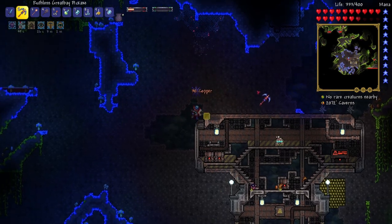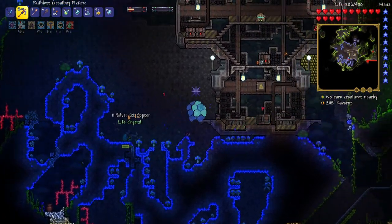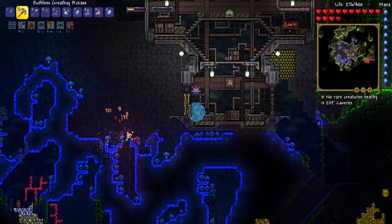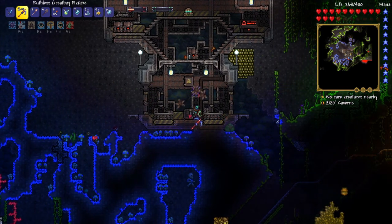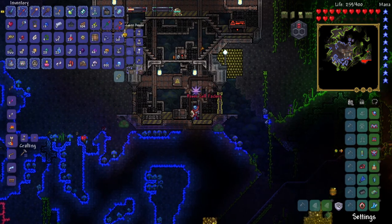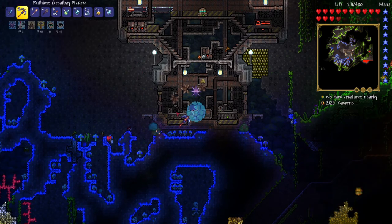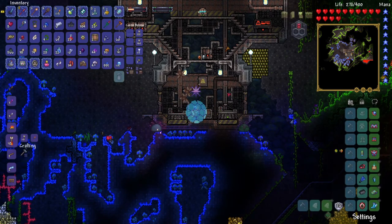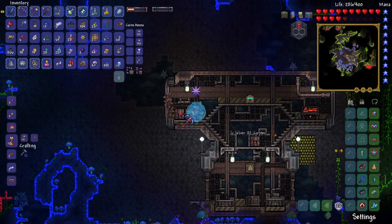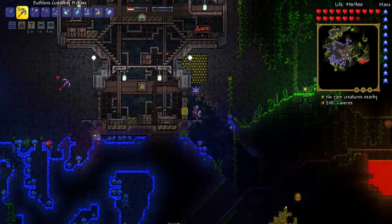I was exploring the mushroom biome and I found this actually generated structure. It looks really cool. There are some sick-looking doors. There's a Power Cell Factory here — my inventory is full right now but I'll place that back and get it later. I have no idea what any of this is or even what mod it's from. There's a chest from Calamity. This is super cool — I'm definitely going to come back here later to get all this stuff and see what I can do with it.